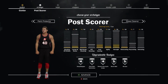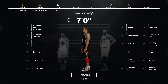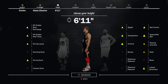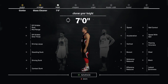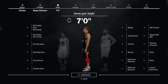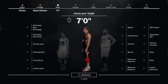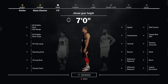This applies to all center archetypes — all of them right here. I'm just going to pick glass cleaner for now. This is probably the biggest mistake I see people do with their centers: they'll just think, most centers in the NBA are around 7 feet, 6'11", so they just make their center 7 feet. That is probably the biggest mistake — people even in 2K16 knew you're not supposed to do this, but some people still do.